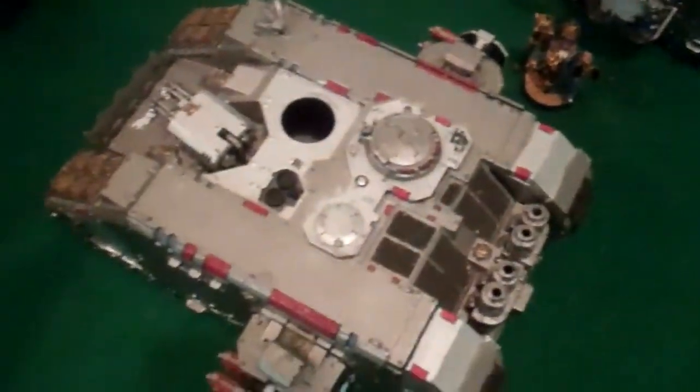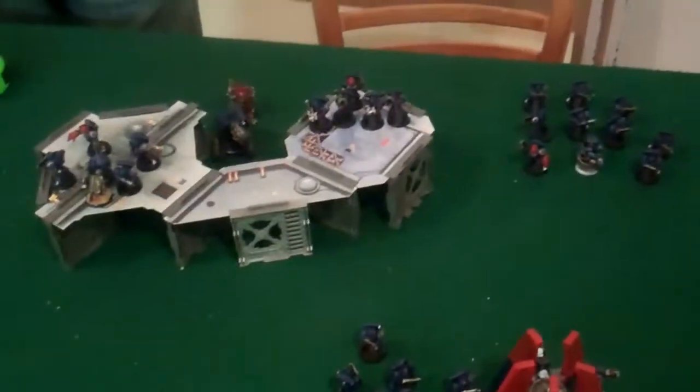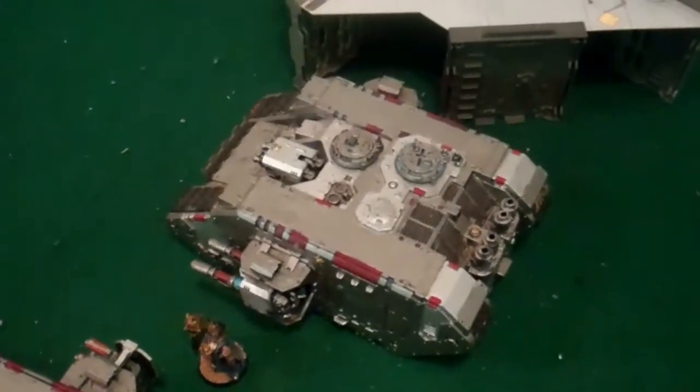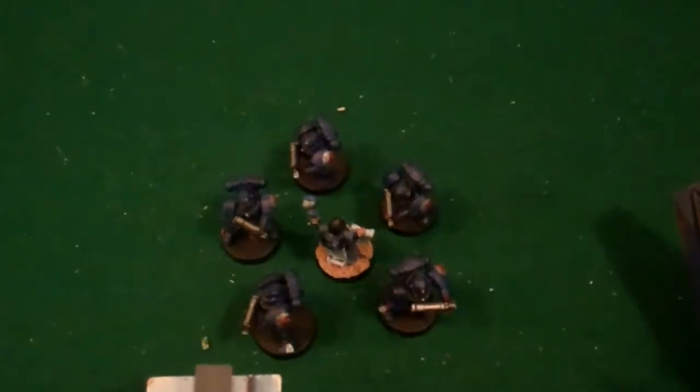Middle of turn three: Pedro and his boys came in here. Shot the melta guns — did nothing. The Devastators shot their missiles — did nothing. The Thunderfire shot there and a Tremor round hit the Land Raider. These guys shot the Inquisitor squad with a Kraken round — the AP-4 special round — managing to wound the Inquisitor and kill one guy, causing only two wounds. Then this Tactical Squad shot their Plasma Cannon all the way over here and it scattered onto this squad, killing two. These guys ran up here.